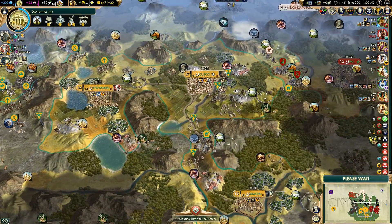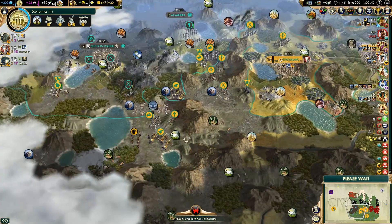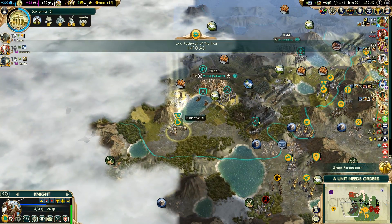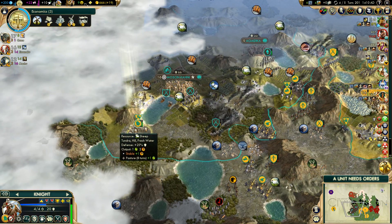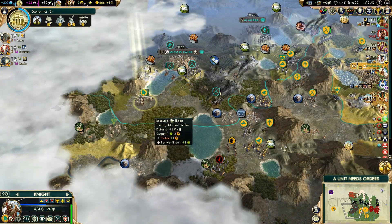No way — you can settle all the cities you want, but you can't get through my beautiful landscape and these mountains. Let's just explore with it — whatever.